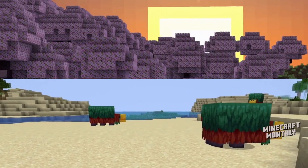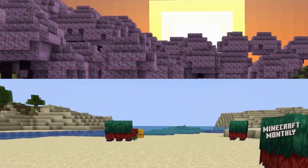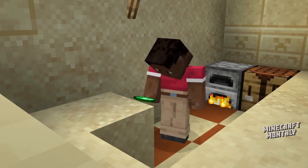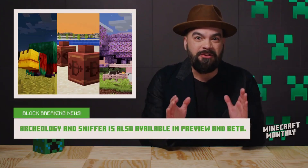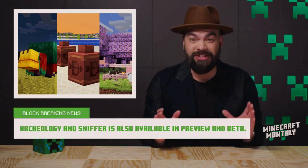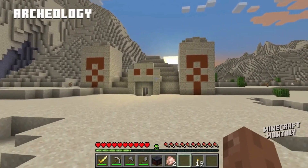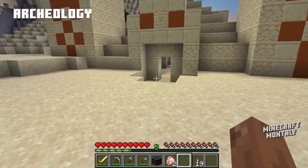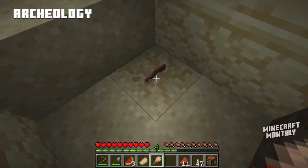Sniffers and Cherry Blossom biomes have made their debut in Snapshot, and we've finally started unearthing details about archaeology. The sands of Minecraft are hiding some major secrets. Dig beneath the overworld's sandy surface to find buried ruins — mysterious structures that contain suspicious sand blocks.